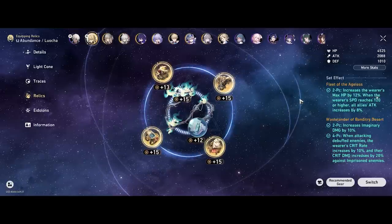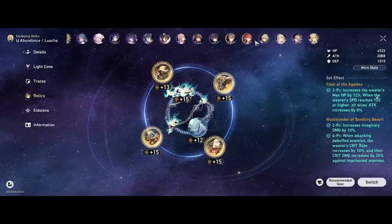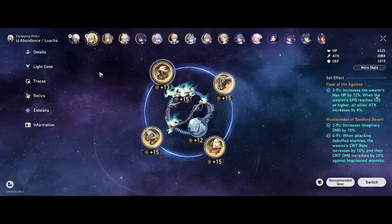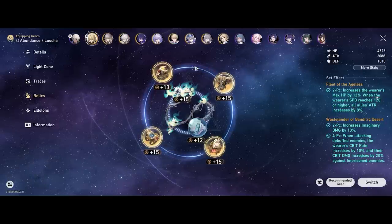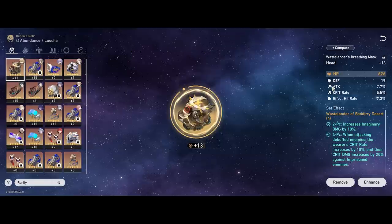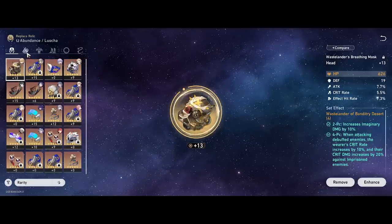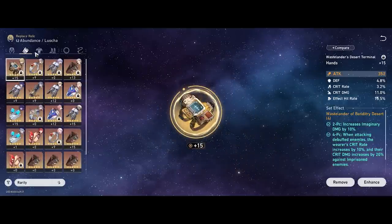For main stats and substats: I'm personally using Fleet of the Ageless plus 4-piece Wastelander of Banditry Desert, planning to run with Welt for debuffs to proc the set without needing Luocha to apply them himself. For substats, I'm looking for crit rate, attack, HP, crit damage, speed — basically similar to a standard DPS — and effect resistance as a 6th priority since 70% CC debuff resistance isn't 100%, so a bit of effect resistance still helps guarantee crowd control.